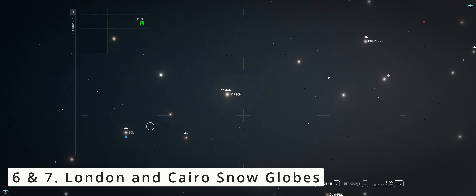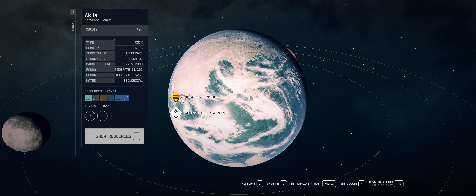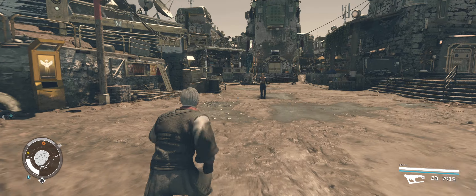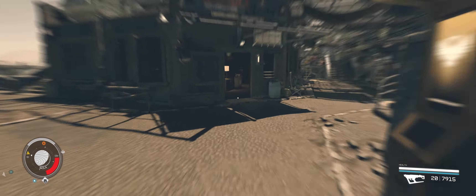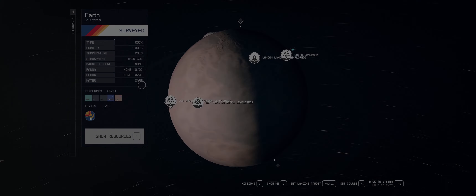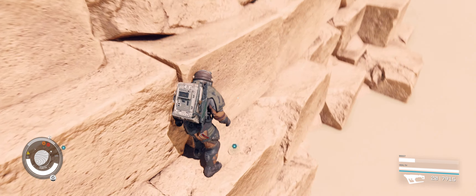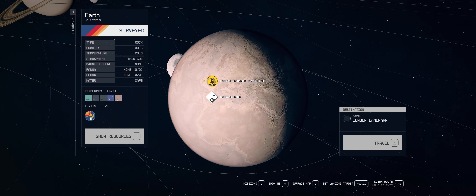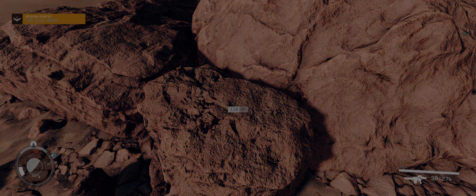Our sixth and seventh quests can be initiated at the same time. The respective books for the London snow globe and the Cairo snow globe are bought in Aquila City's Sinclair's Bookshop on planet Aquila within the Cheyenne star system. Once you have landed, traverse straight through the city and bear slightly left from the central building, The Rock. Follow the path shown on screen and you will arrive at Sinclair's Bookshop, where you will have to purchase the books Oliver Twist and The Ancient Civilization of Egypt to unlock the respective quests. Travel back to Earth to land on the Cairo landmark and follow the quest marker to find the Cairo snow globe at the base of a pyramid. Open the world map and travel to the London landmark. Upon landing, you will find the London snow globe on top of some rocks next to the Shard building.